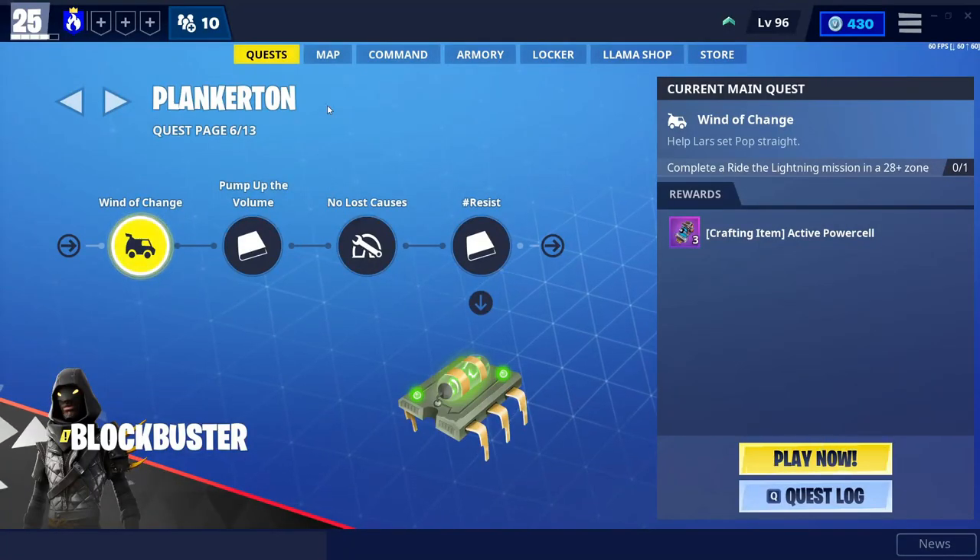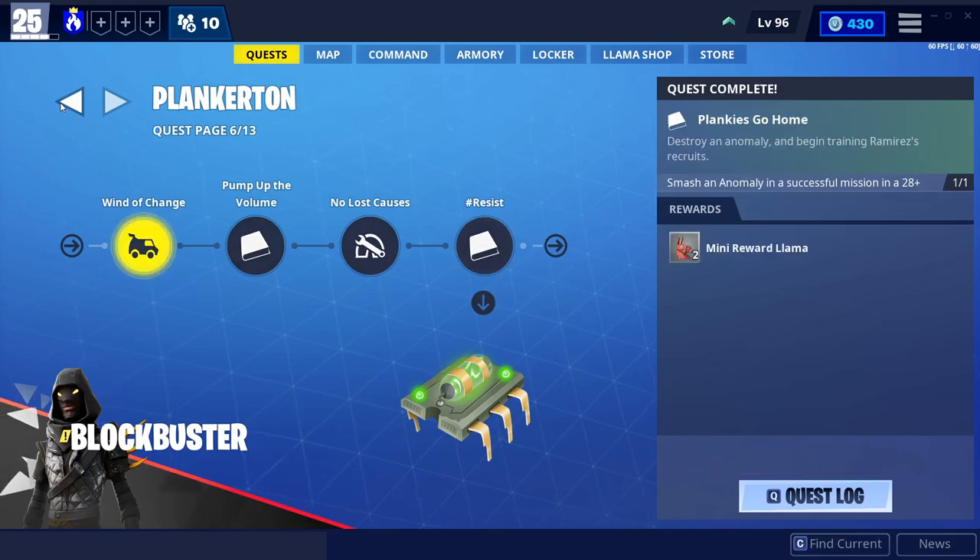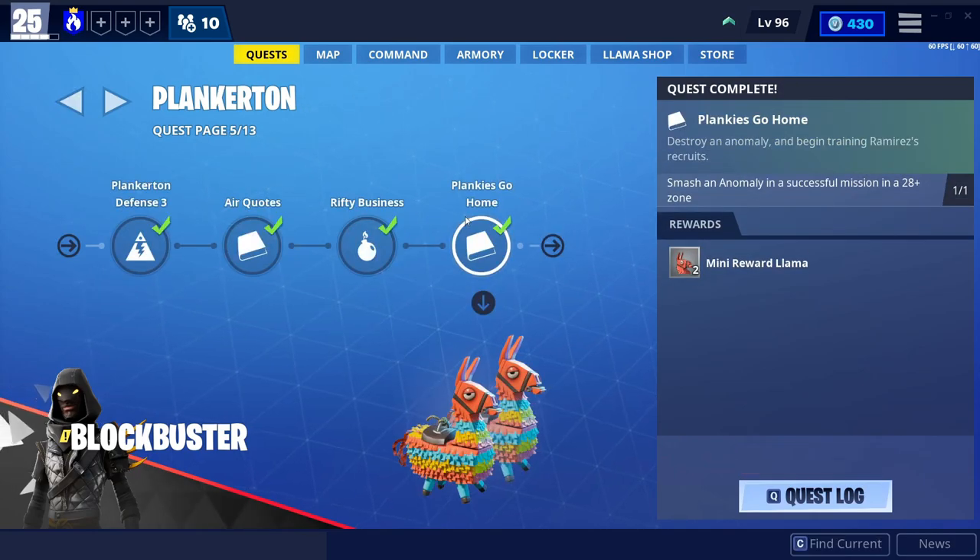Hey, what's up guys and welcome back to my YouTube channel. In today's video I will be showing you guys how to complete the Playing Geese Go mission in Fortnite Save the World. It is in the Plankerton quest page number five, and it says smash an anomaly in a successful mission in a 28 plus zone.